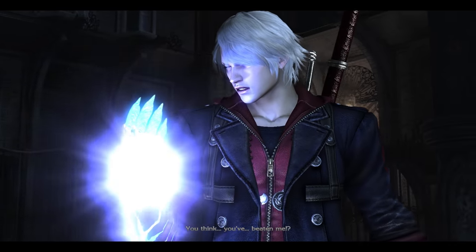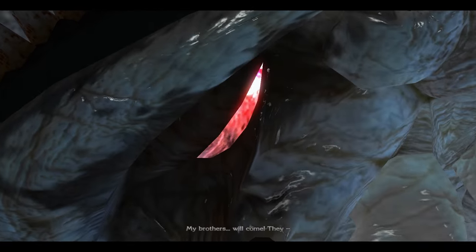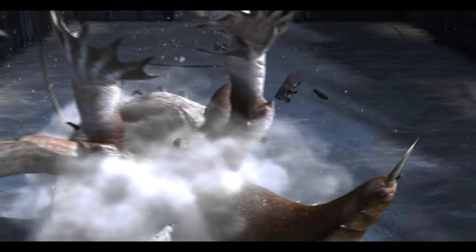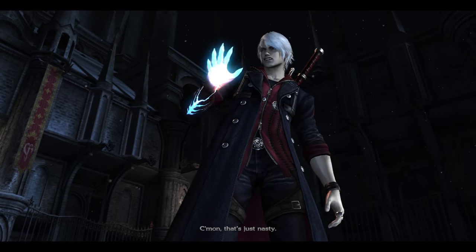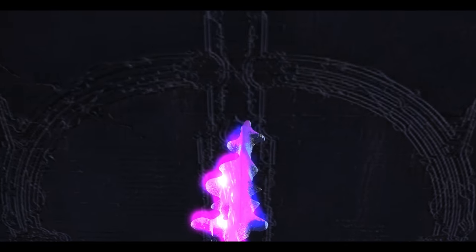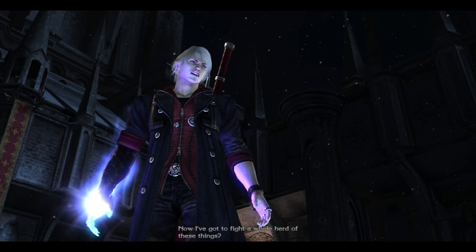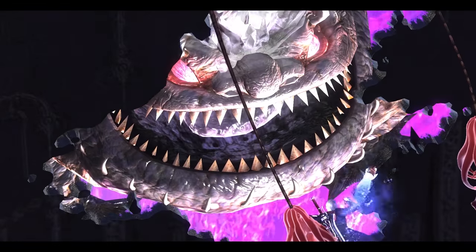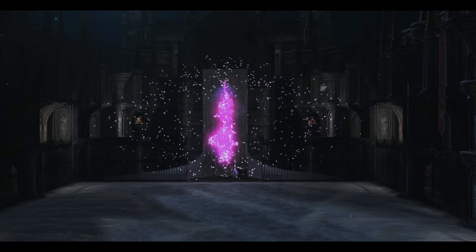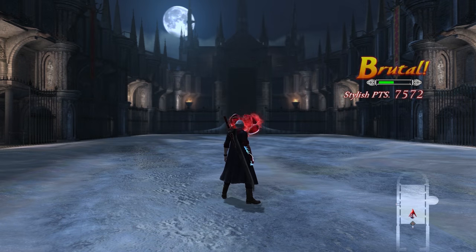Bael: 'You think you've beaten me? Never!' Nero: 'You've beaten me? That's exactly what I think.' Bael: 'My brothers will help me!' — Wait, did he say brothers? Now I've gotta fight a whole herd of these things! And for beating that fight, we get a Rusalka corpse. We will find out what that does next time.